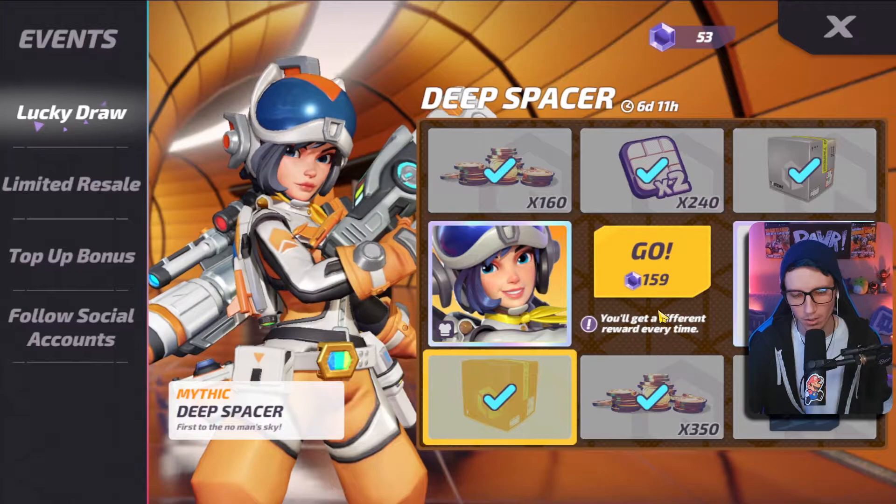We don't have enough for one more draw. Let me go get some gems — I'll be right back. We are going to get this cool skin and then I will show you guys the Deep Spacer skin for Gloria.